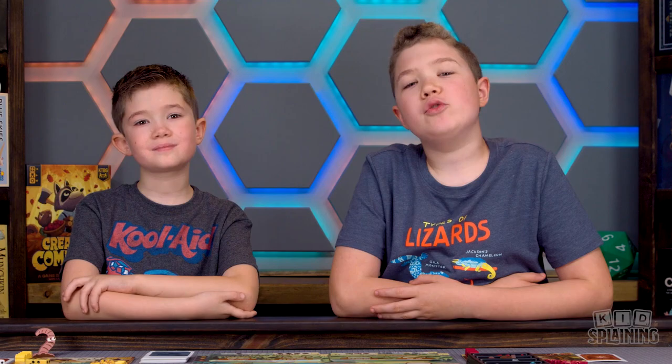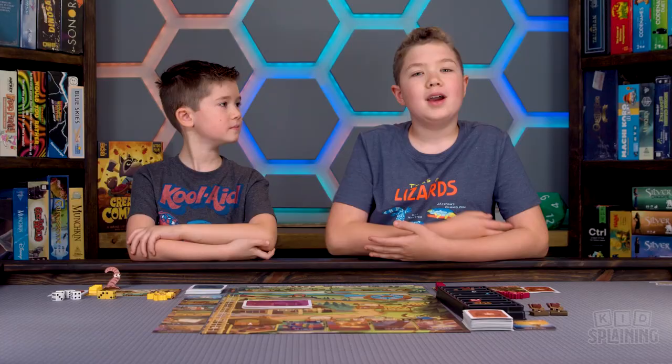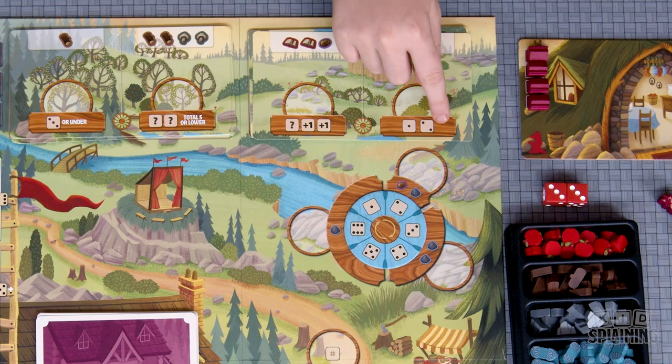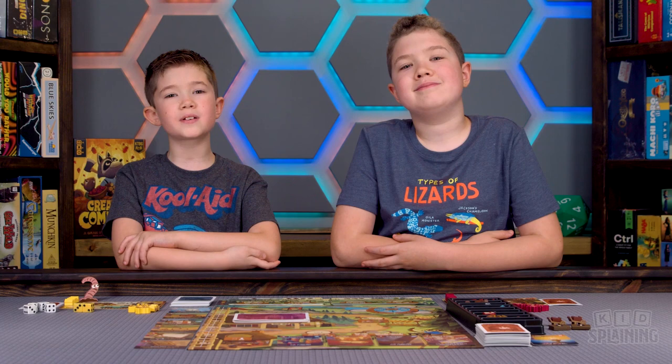Each round, players will be placing their workers in locations around the board and then trying to match the dice to the locations they're in to get the resources from that location. So if I was in this location, I would need to match a one and a two so I could get an apple and a yarn. Then you'll use the resources you collected to craft comfort cards and build improvements.